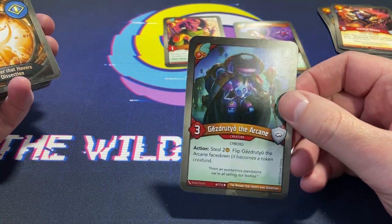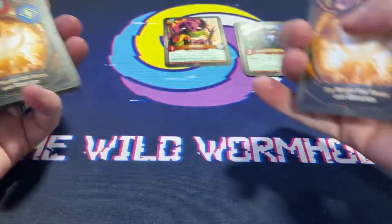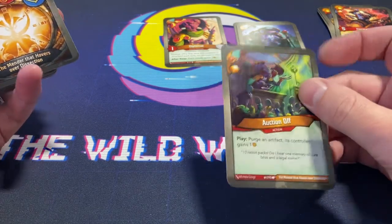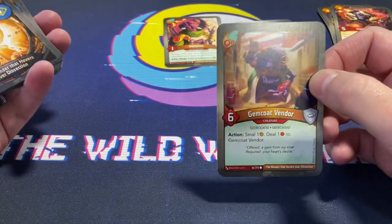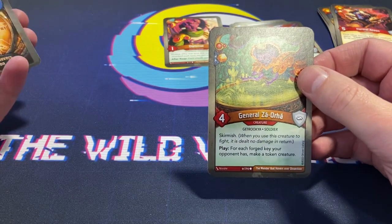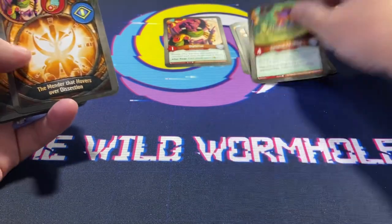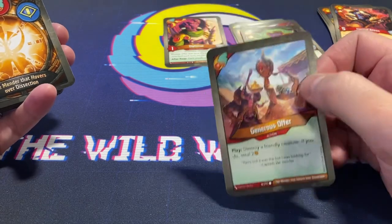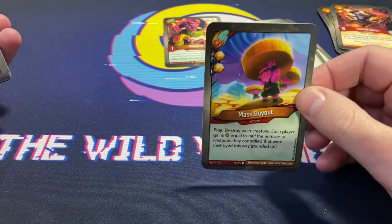Gizgrucho the Arcane — action, still to flip it face down, becomes a token creature. Cool. Steal Two Auction Off — purge an artifact, its controller gains one. If only I could purge the Curse Relic from my hand. Gemco Vendor — action, steal one, deal one to Gemco Vendor, amber pip. General Zap — skirmish, for each key your opponent has forged, make a token creature. Generous Offer — destroy a friendly creature, if you do, steal two. Some good steal effects already.